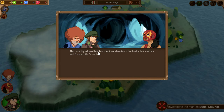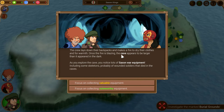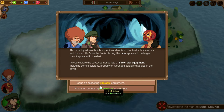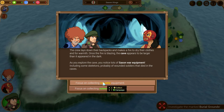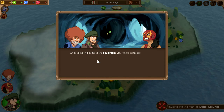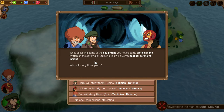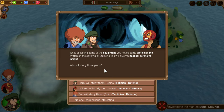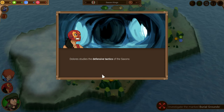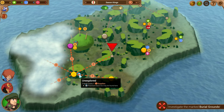We found a cave. The crew lays down their backpacks and makes a fire to dry their clothes and for warmth. Once the fire is blazing, the cave appears to be larger — you notice lots of Saxon war equipment. We got plenty of collect tokens, so let's get some campaign tokens. While collecting some of the equipment, you notice tactical plans written on the cave walls. Studying this will give you a tactical defensive insight. Let's have Dolores study them — Dolores gains a tactician defense perk. She should be nice and defensive now.